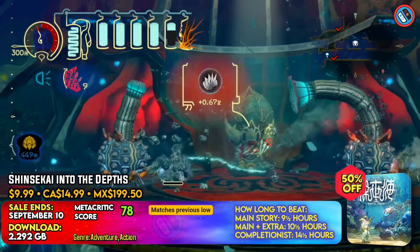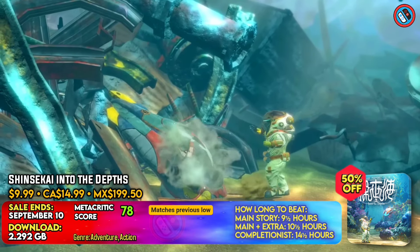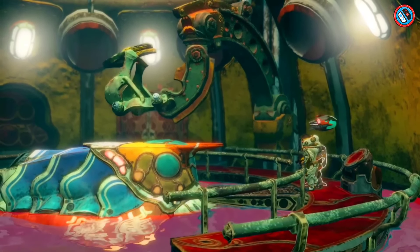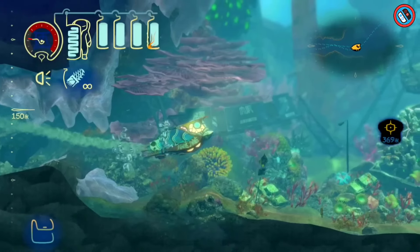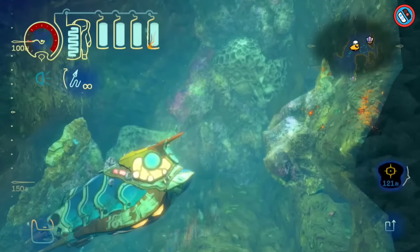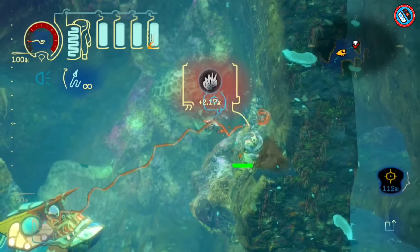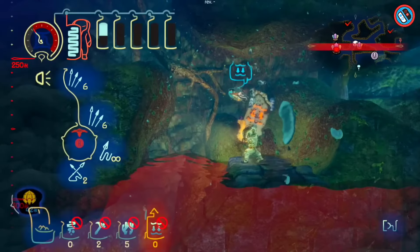This sub-aquatic adventure takes you on an original journey through the Earth's Ice Age, as humanity seeks refuge beneath the depths of the ocean. An adventurous aquanaut starts on an unexpected journey of exploration and investigation, pursuing an enigmatic mechanical entity into the unknown depths. The underwater world is teeming with vibrant marine life, and the protagonist must manage oxygen reserves while investigating ancient civilizations. The awe-inspiringly beautiful aquatic world is the ultimate frontier for this brave and determined final aquanaut.